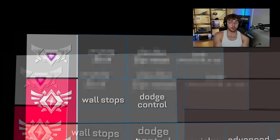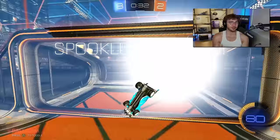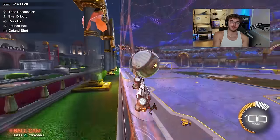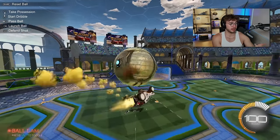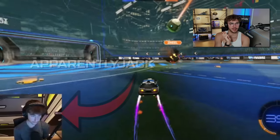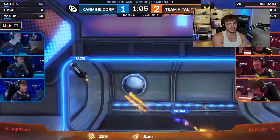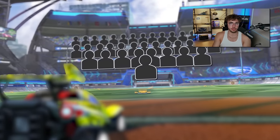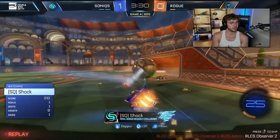Moving on to the SSL tier — here's everything you're probably shocked I didn't mention. Musty flicks: you don't need them until SSL. I learned them and I'm still grand champ, so if I could go back I wouldn't have learned them until SSL. Double flip resets — champ freestylers, you don't need these to get to SSL. Both directional air rolls: some pros like Rettles and Abjack are picking up a second air roll because it's a small edge at the pro level, but for most of you, you don't need two directional air rolls. My pro coach Shock has 10,000 hours in the game, is 2000 MMR, and only has one air roll.